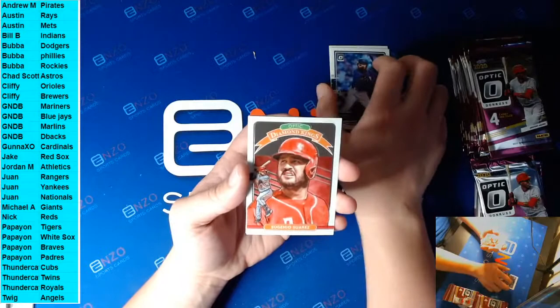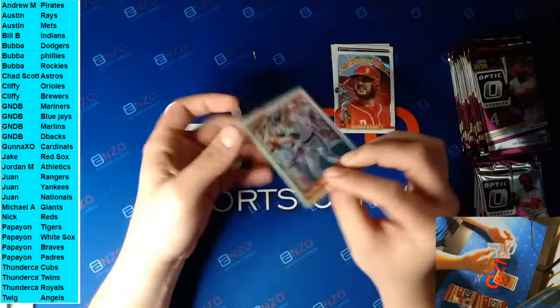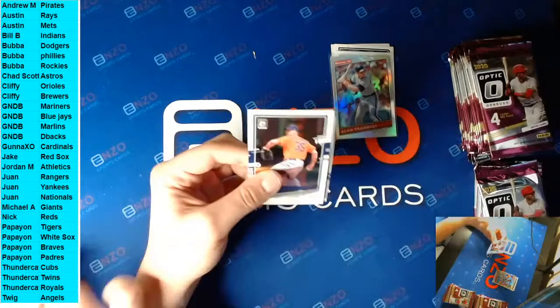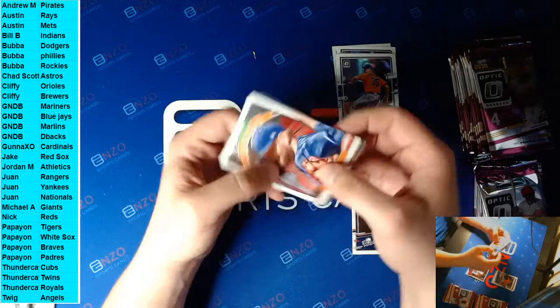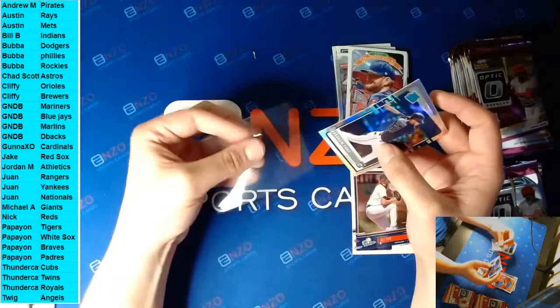Alright we got a Donruss 20 Cal Ripken insert, Charlie Blackman, Eugenio Suarez Diamond Kings, and our first color is an Alan Trammell for Detroit - Donruss 20 silver prism, not numbered. The rookies: AJ Puck, Justin Verlander, Lance Lynn Diamond Kings Optic, and another silver - this is a rated rookie for Houston, Abraham Toro. Abraham Toro silver rated rookie going to the Astros.